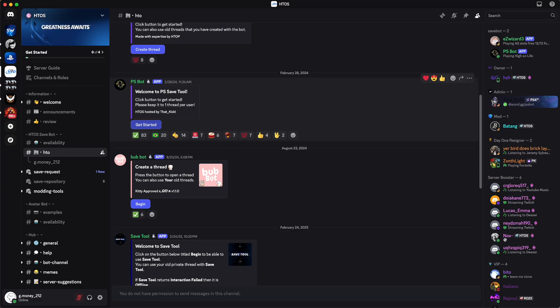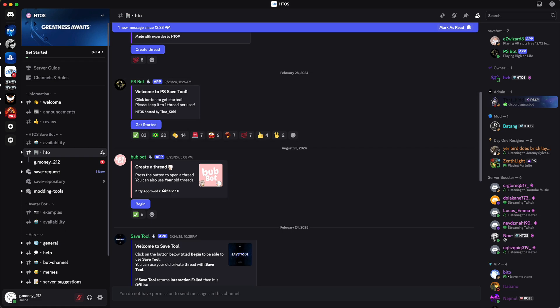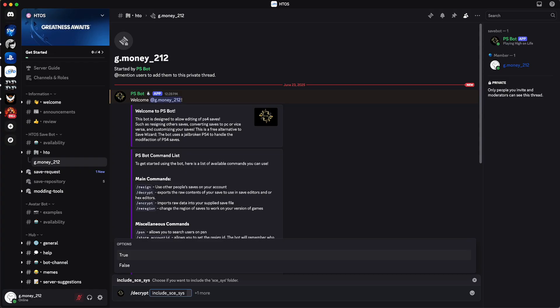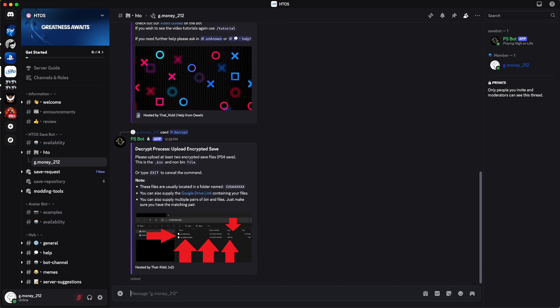On the left-hand side under HTO a new thread will open. Click inside of it, and at this point give a command to the bot to decrypt your save. In the message box type forward slash D, then select Decrypt, select True, and press Enter. You should get a message in the box below. From here copy the link to your PS4 folder and paste it into the message box, then press Enter and the bot will do its work.